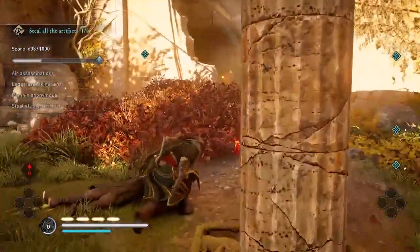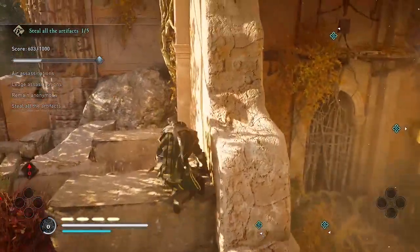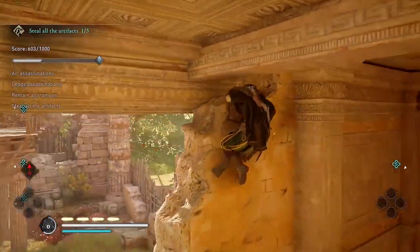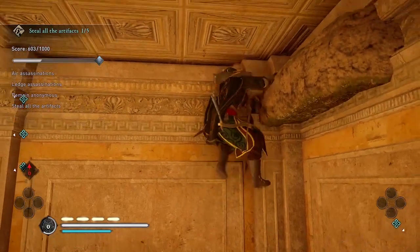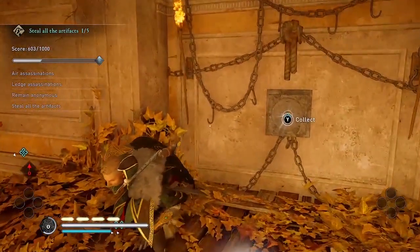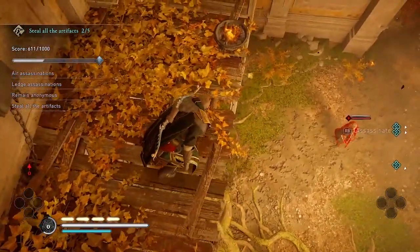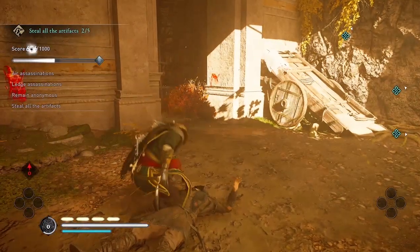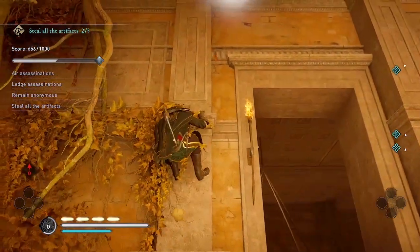In this one I collect the artifacts as I go along, although if you wanted to wait till the end to collect them all, you could do that as well. Now when I go into this building, I'm going to climb up and around the wall to that platform where there's the other artifact. If you don't use this approach, you'll need to move the shelves to the ladder, since you can't actually climb up that ladder — it is too far off the ground. And again, I'm skipping the chain assassination after that air assassination.